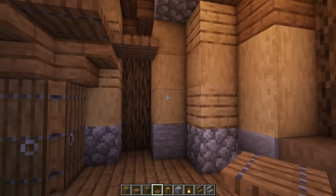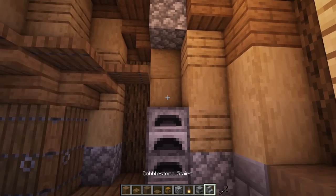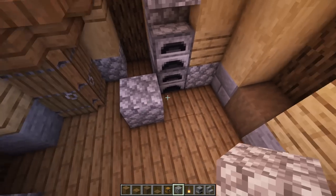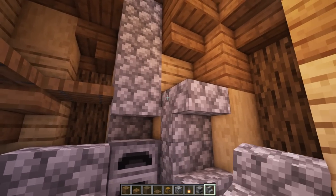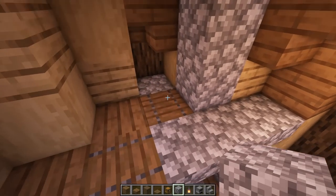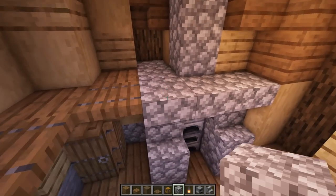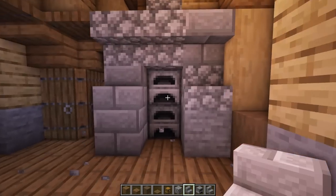This area will be the kitchen with a fireplace. Use regular furnaces — two here — since blast furnaces or smokers spawn different villagers. Add an upside-down stair, take that down one more, full block, stair facing down, another one facing down, then three upside-down stairs here. Block it off to the top to create the fireplace. Texture with smooth stone and regular bricks.